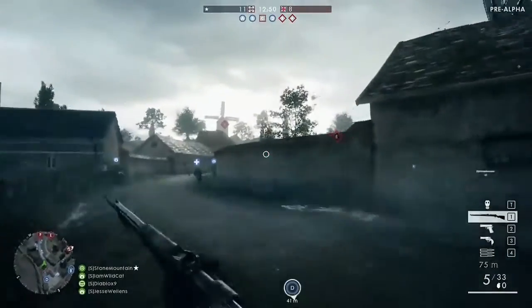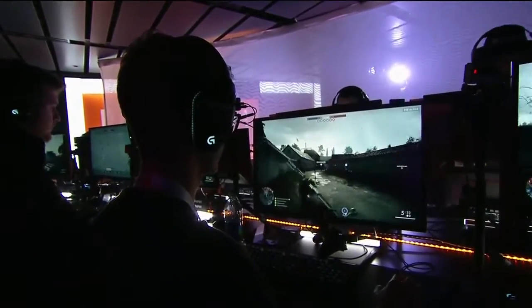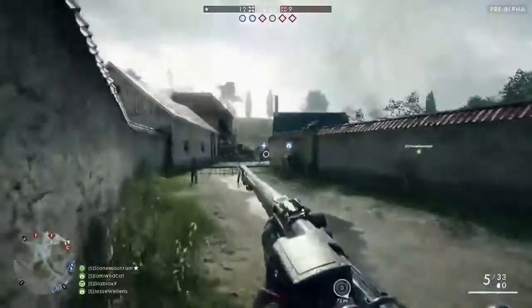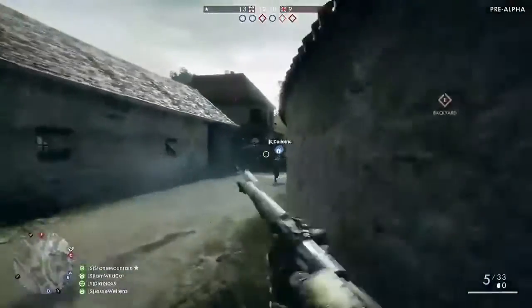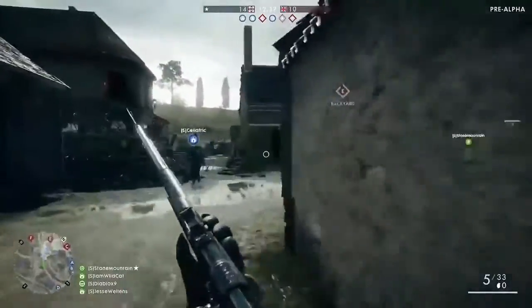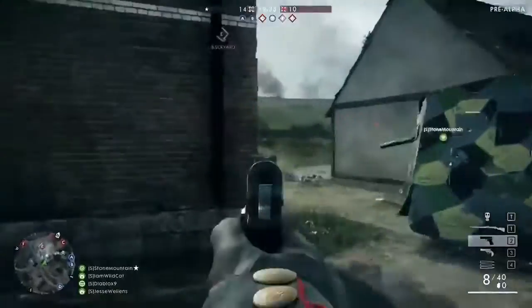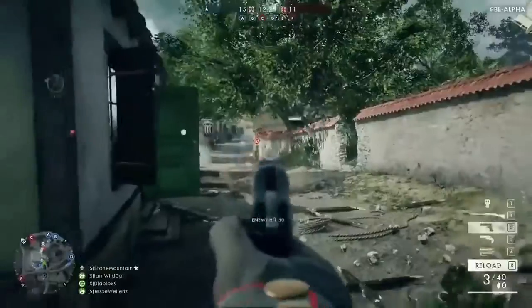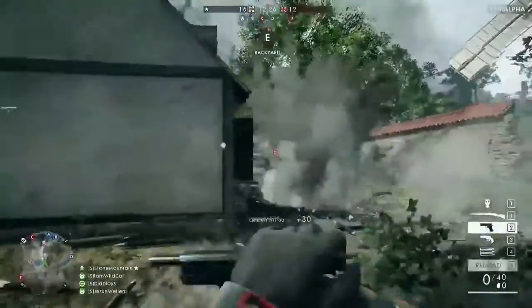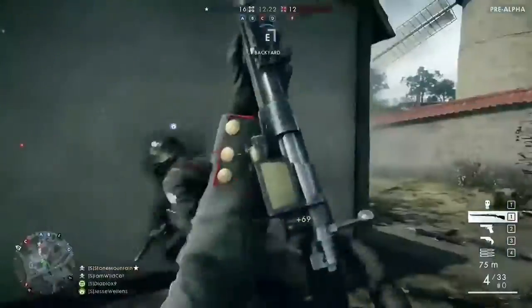One more thing that comes with Battlefield 1 is dynamic maps with dynamic weather. Dynamic maps have always been a thing with Battlefield and all the battlefields that came before. They added a new kind into dynamic maps — dynamic weather — which means it can reduce your visibility by adding fog or rain, or if it's a really sunny day, that's obviously the perfect match.